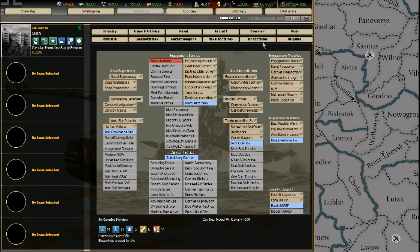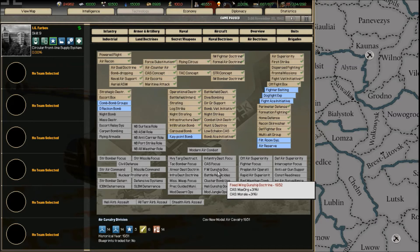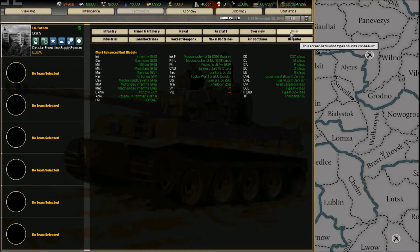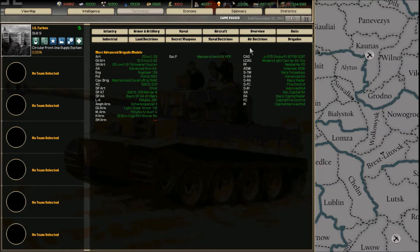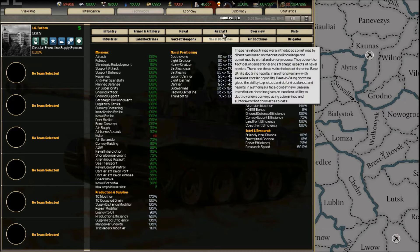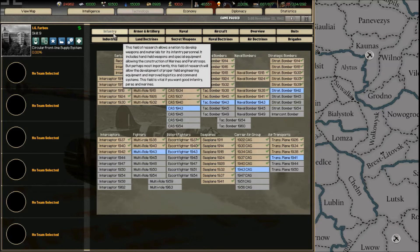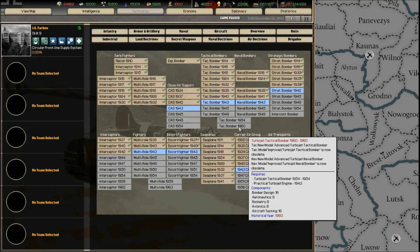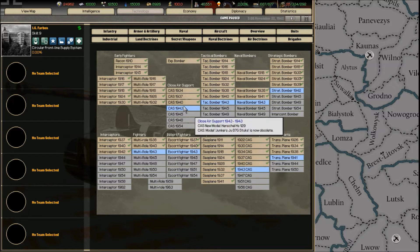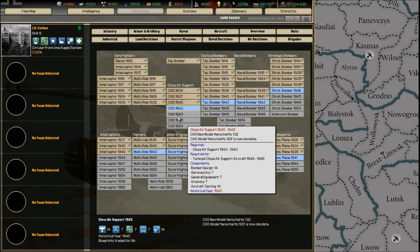Naval doctrine works the same as land doctrines but for naval; air doctrine is the same but specifically detailed for your air forces. Here you can look at all the units and brigades — the latest units you've got — and get an overview of your entire nation's technology. Aircraft fields like aircraft, armor, and industry develop newer models, so in 1943 for CAS you get a Heinkel HS-129, and in 1945 a Heinkel HS-132.